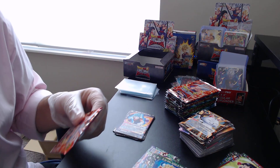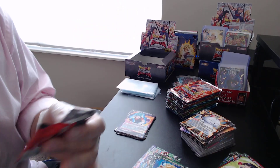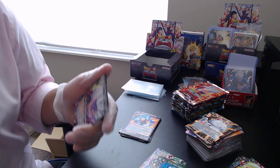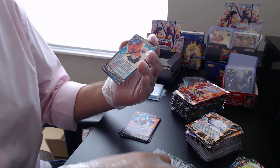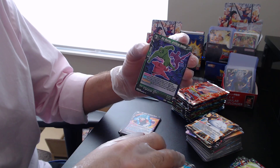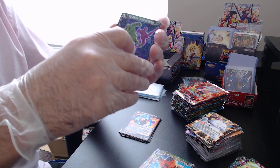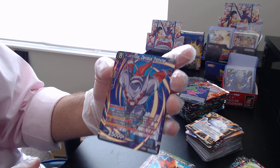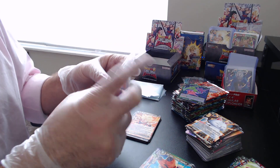Let's see — perhaps the left stack is going to have better, more valuable stuff than the right. Let's jump right to the back. Our foil — okay, Bio Warrior, just a common here — but wait, we do have three cards. SS2 Sun Goku, alright, and we have another super rare: Janemba! I got excited there for a second thinking it might have been the elusive god rare we're looking for, but it's still a very beautiful card.